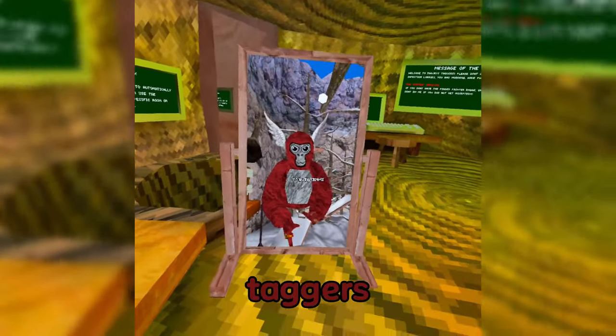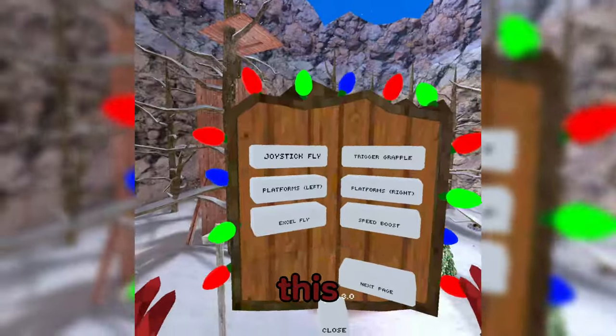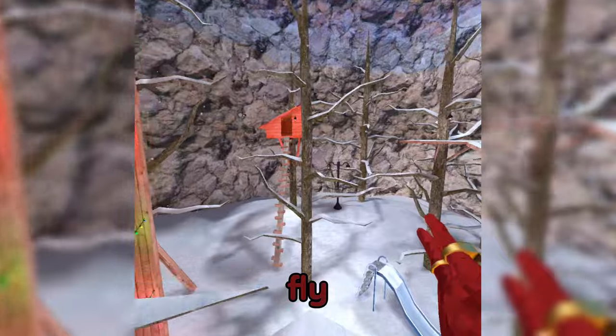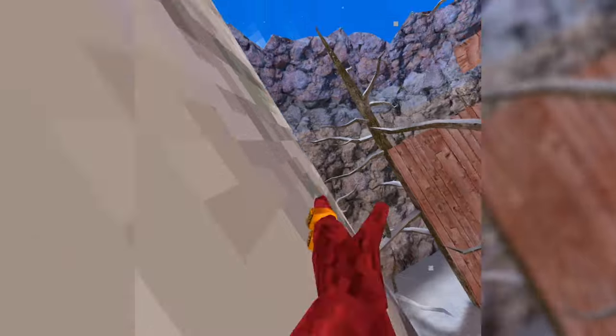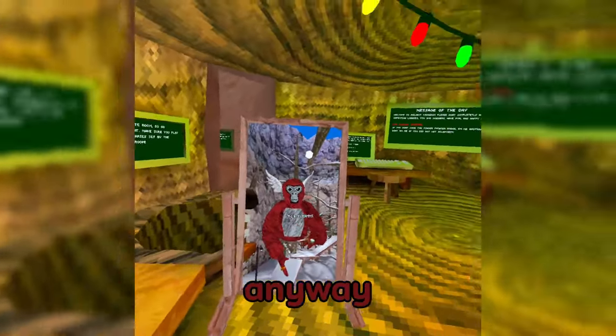Today I'm going to be reviewing Project Taggers. The reason I like this game so much is because it has the Bark Mod Menu. This Bark Mod Menu has three pages. It has things like a joystick fly, some grappling hooks, platforms, and it even has wall run. At the end of the video, I'll tell you how to get the game. Anyway, let's get into it.